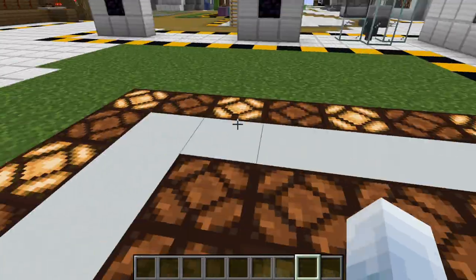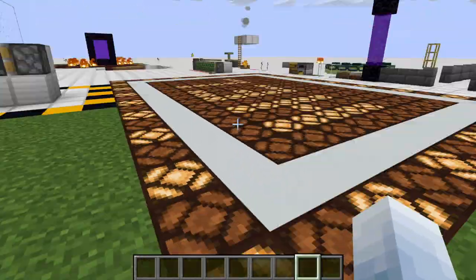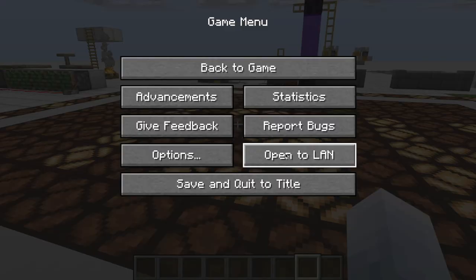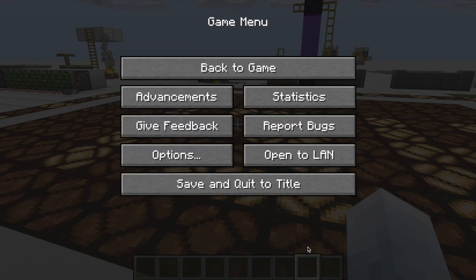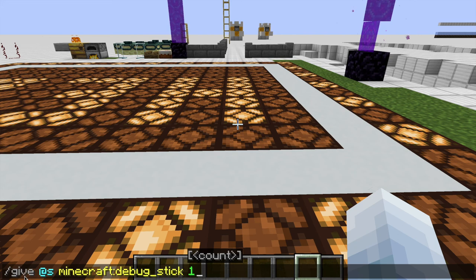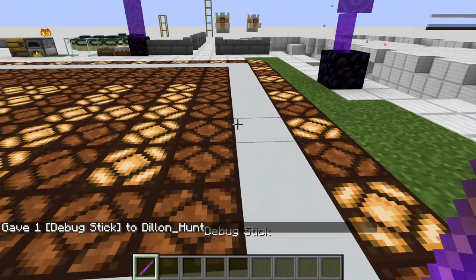First of all, you need to know that to get this stick you're going to need ops or commands. So if it's on a server or on a single player world, you can just press escape, open to LAN, and then turn allow cheats on. And to get the debug stick you're going to want to do this command: give at yourself debug_stick 1. Do that command and you should get an enchanted stick.